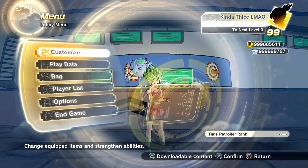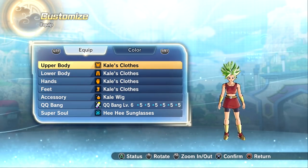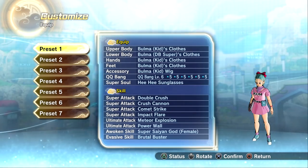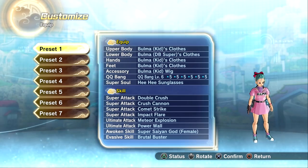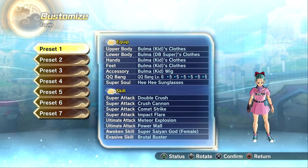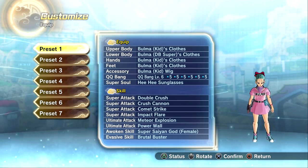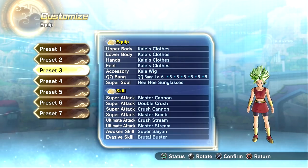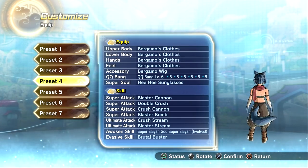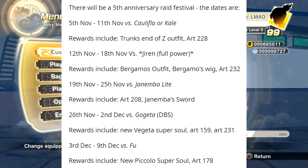Let me show you guys what the equipment looks like. I have a couple of presets here. This is what Bulma's clothing looks like — a full build with all skills equipped. It's funny seeing this version of her in the game. I absolutely love the original Dragon Ball. We also have Cauliflower's clothing set with a massive wig, Kale's clothing, and Bergamo's costume, which is part of the free update.